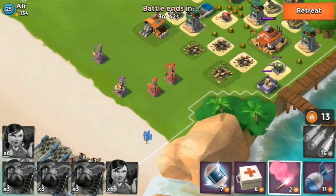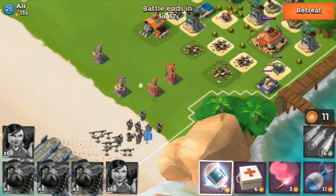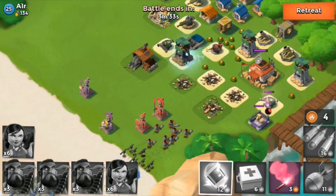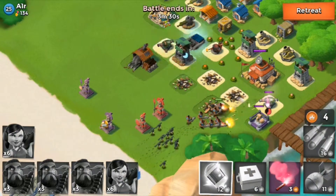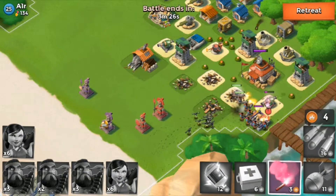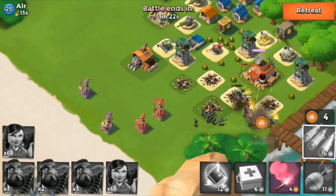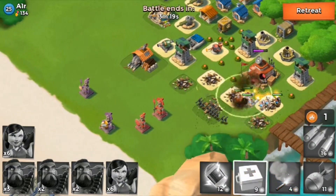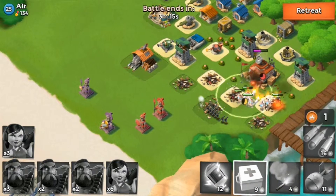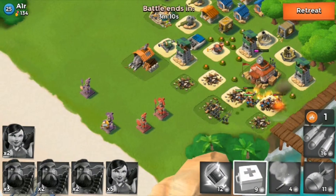Maybe I'll take out one boat of heavies and put in a boat of zookas. I'm flaring to the cannon just because I want to just get into the base and win. And then after the cannon goes down, flare to the HQ here. I am losing zookas pretty fast. That just got bad fast. We're still going to beat the base, hopefully.